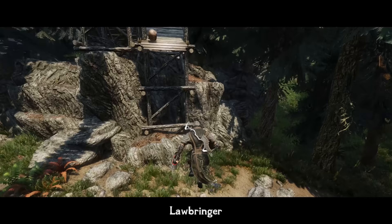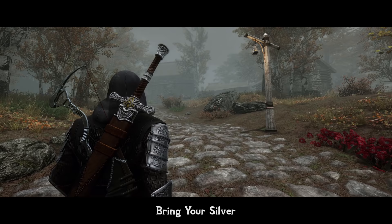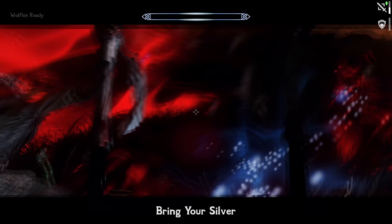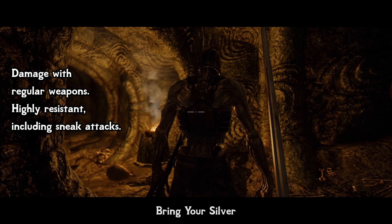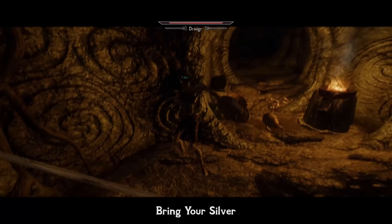Skyrim has some really irrational issues when it comes to enemy resistances. While silver weapons had some bonus damage, it was not really balanced, and enemies often didn't have reasonable resistances at all. How can you damage a ghost with a regular sword? Bring Your Silver is a simple, functional, and underrated mod which fixes that and adds more interesting features. The Undead, Vampires, Ghosts, Draugr, and Werewolves now have realistic resistances towards non-silver weapons. For example, Undead receive one-third less damage from regular weapons and are almost immune to sneak attacks, which makes sense — their organs are already dust and serve no purpose.